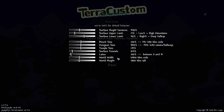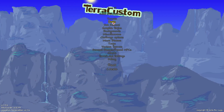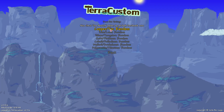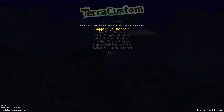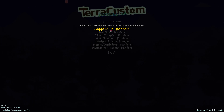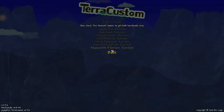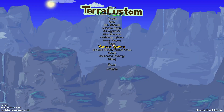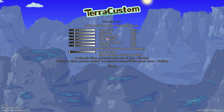You can even make the world wider or taller, or less wide or less tall. Then there's the ores — you can actually choose which ores spawn and which ores don't. You can even have both ore variants instead of the usual one or the other. You can choose which one or make it both, and you can change the amount of each ore that spawns.